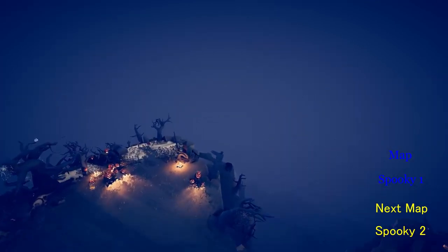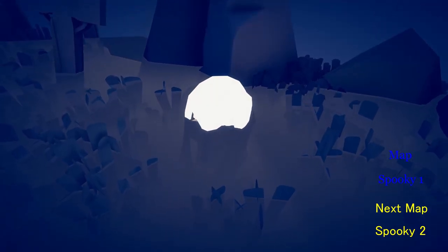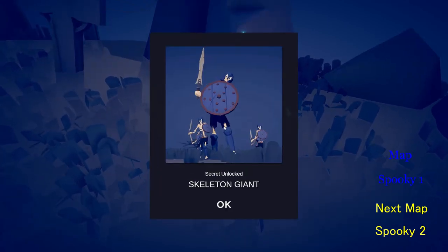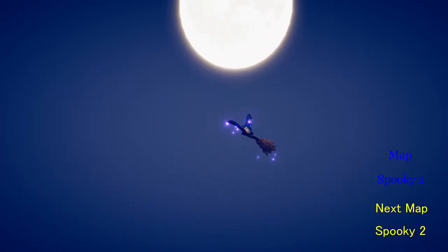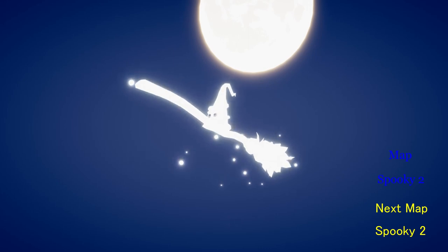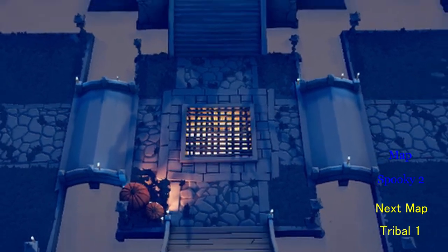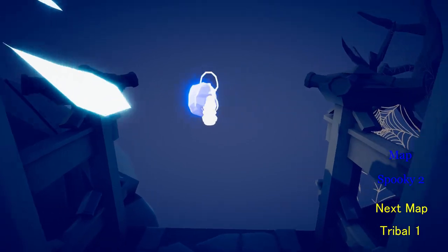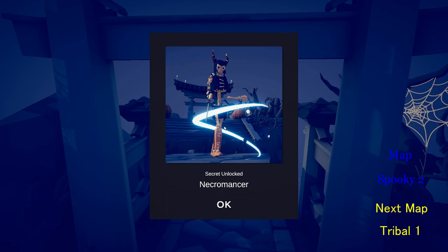If we go to the left side again and into this graveyard, you'll see this and you'll unlock the Skeleton Giant. This one's incredibly easy — if you look up a tiny bit you'll see this broom and something on it, and you'll unlock the Witch. This one's also really easy, just turn to your right and look in here, and there's a floating lantern. You unlock the Necromancer.